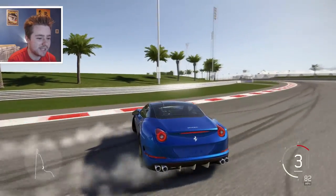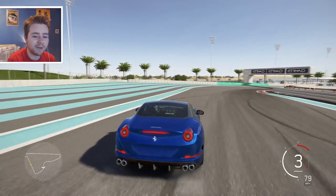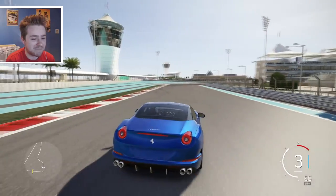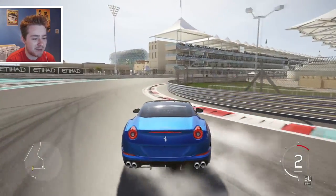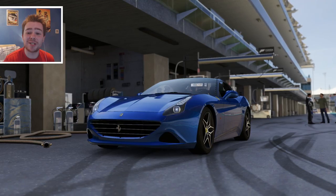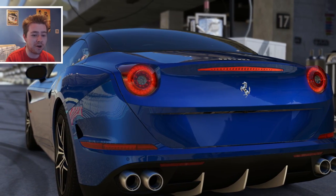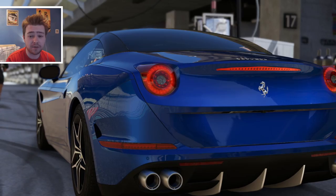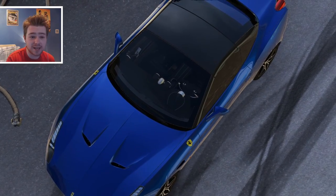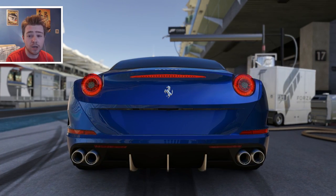We're coming up to the last two corners — let's see if we can get a long sweep and drift to end it. Oh, maybe not quite. Don't spin! So anyway, that's going to do it for this test drive of the Ferrari California T. It's brilliant, absolutely fantastic — a big improvement on the last generation. If you've got Forza 6 and haven't driven this yet, go ahead and check it out. Buy one in this color — it's fabulous in blue.